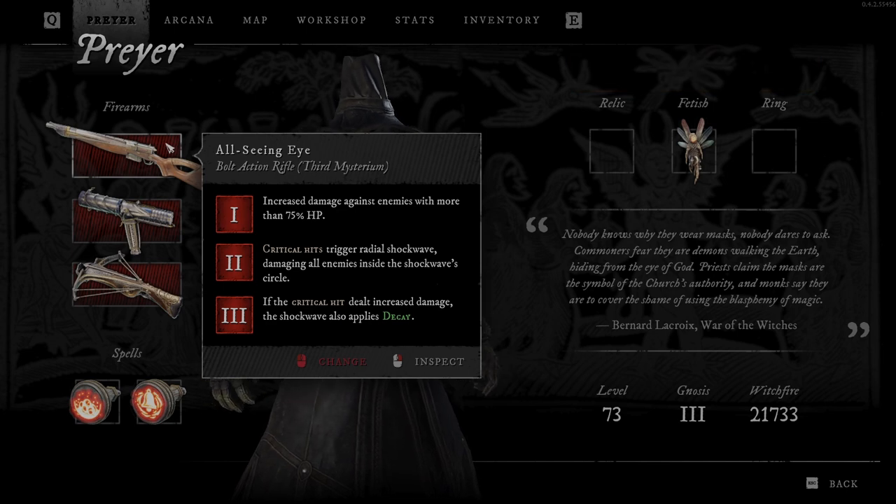So first, Mysterium says increased damage against enemies with more than 75% of HP. Then the second one says critical hits trigger a radial shockwave, damaging all enemies inside the shockwave circle.